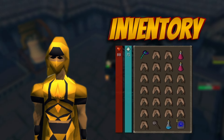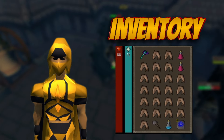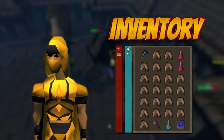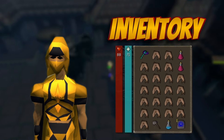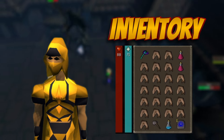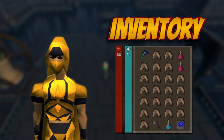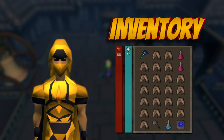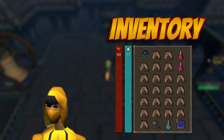As for my inventory I brought a blowpipe with adamant darts — consider switching that out for a dragon crossbow. I also brought two super restores, my rock hammer. Make sure when you're at your slayer master that you have the gargoyle smasher perk unlocked. I brought a ranging potion, but you could also consider bringing a combat potion too. I filled the rest of my inventory with sharks and I have my oh-shit teleport.